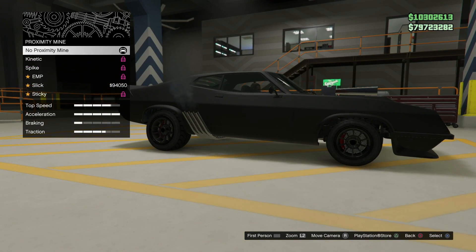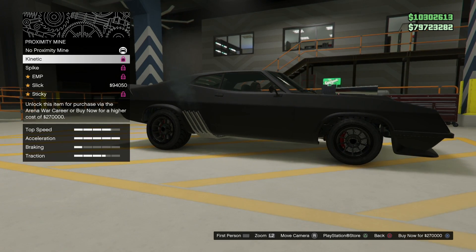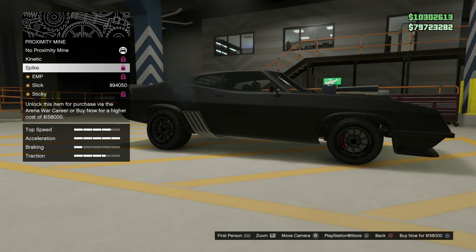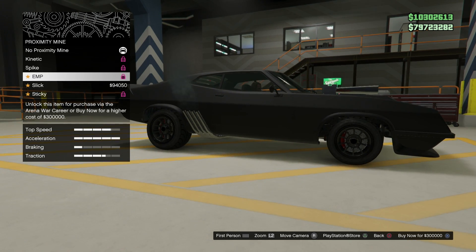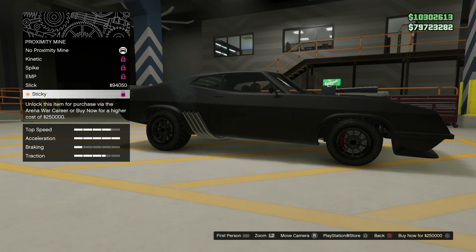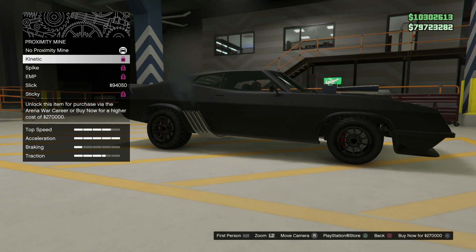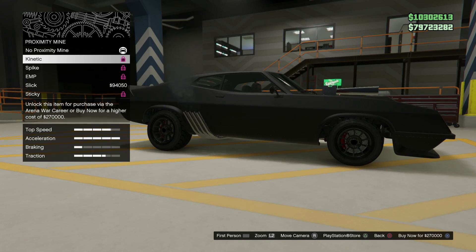If you take any of the new Arena War vehicles and go to weapons, you should see a couple of new options for proximity mines. You have five new ones: Kinetic, Spike, EMP, Slick, and Sticky. Their names might give away what they do, but they all have some slightly different effects. Most of these will be unlocked as you progress through the Arena War career, but you can buy them at any time for a significantly higher price.